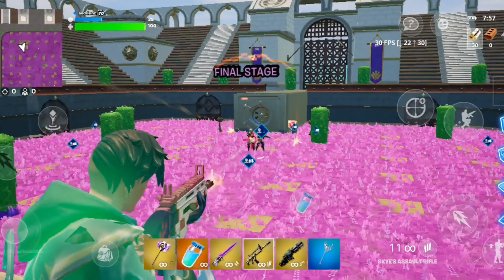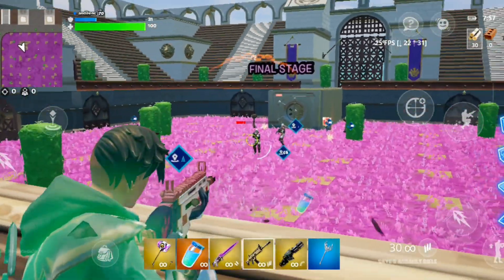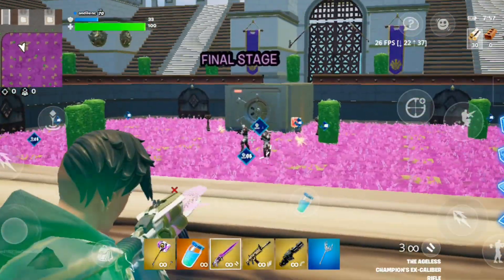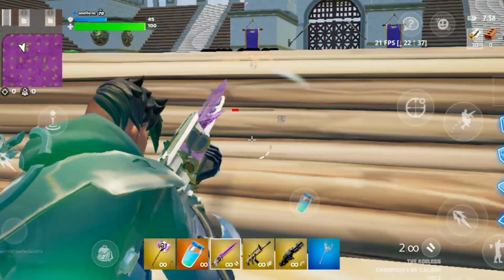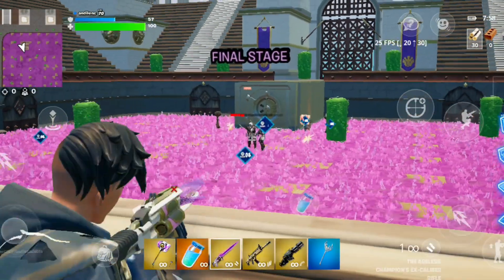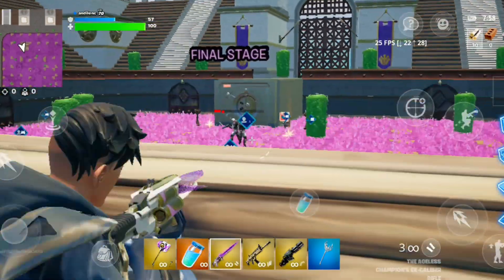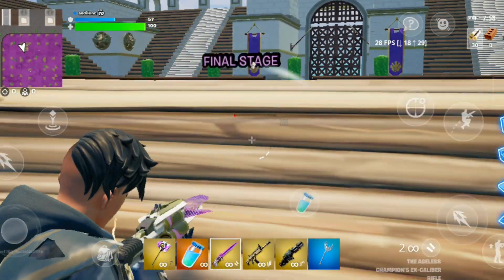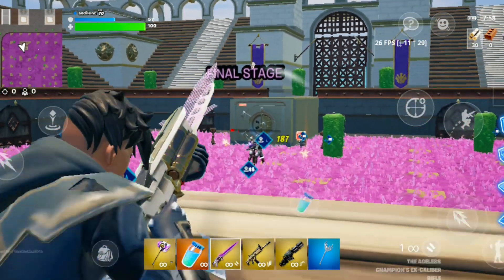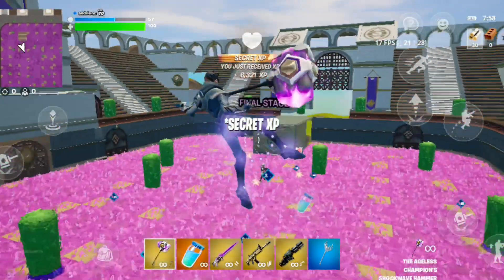There are only two or three bosses left, so I'll just quickly take them out and see what reward we get. Let me take the X-Crossbow and do the job. Last shot — if I get the headshot that will be the end of him. Yeah! Now we're only left with one boss, so we can just go around dealing with that one.